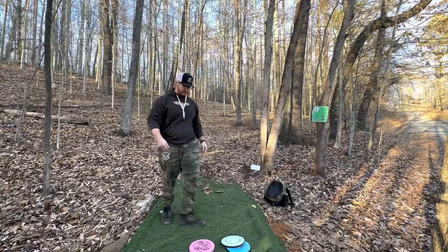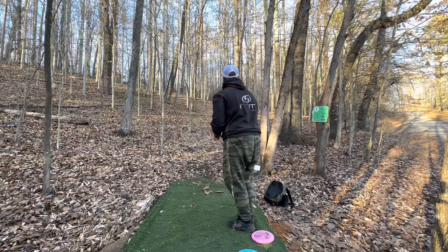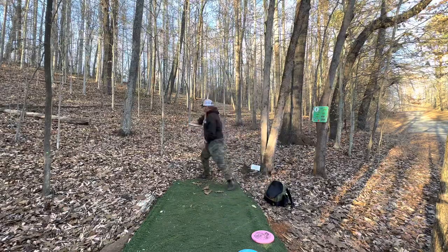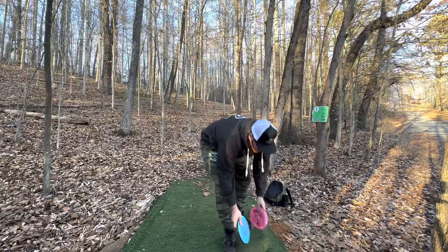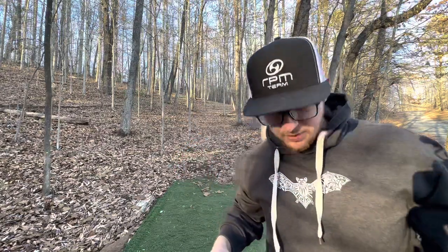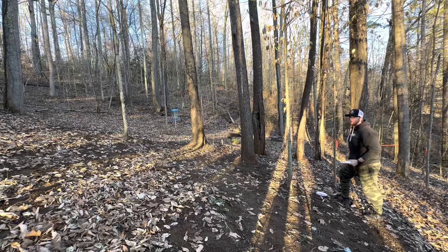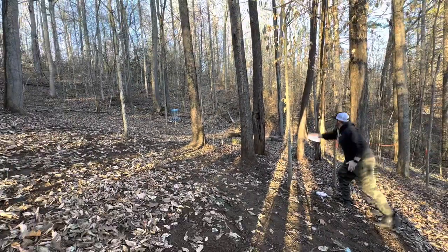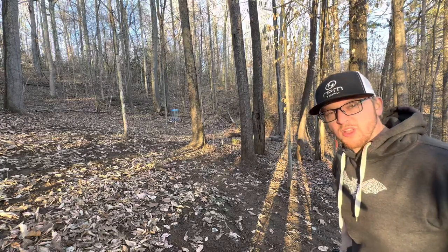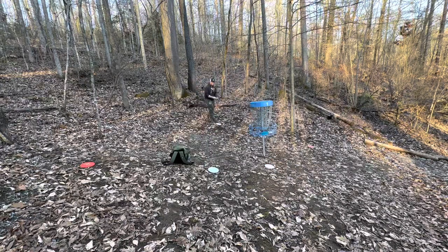Oh, that was close to being good. I'm going to go with the white neutron soft glitch — starting off good, I think that's going to be parked. I like the feel of this glitch; they feel really nice. The polecat is first for a putt, right outside circle one, probably about 35 feet. More than likely we'll be taking a three with the polecat — white glitch is parked, so that's a one stroke lead.